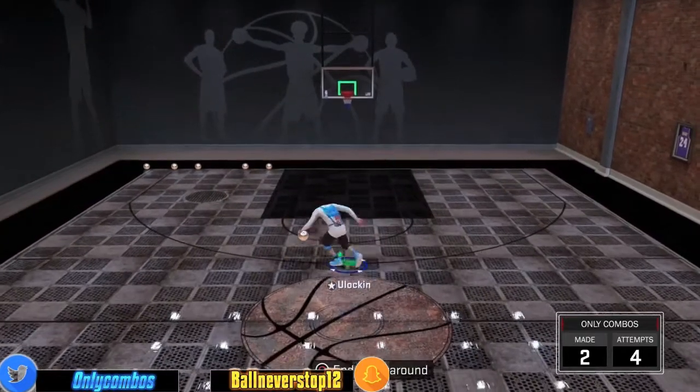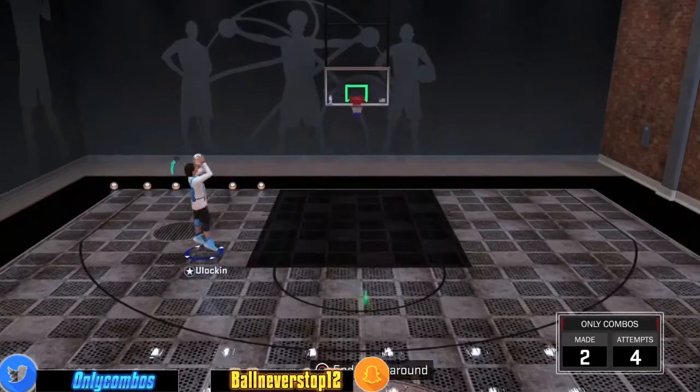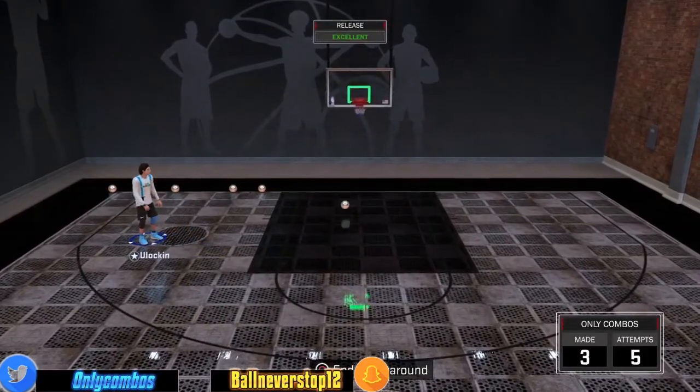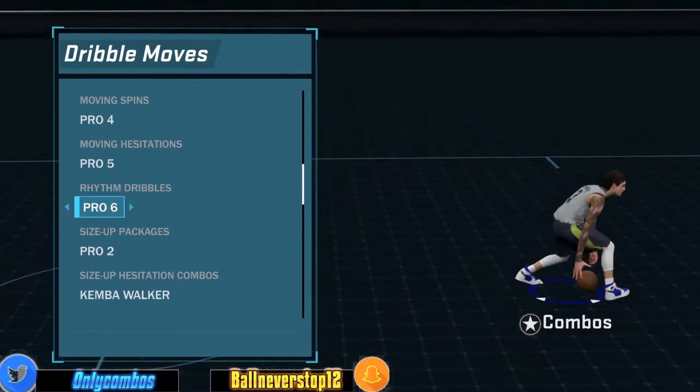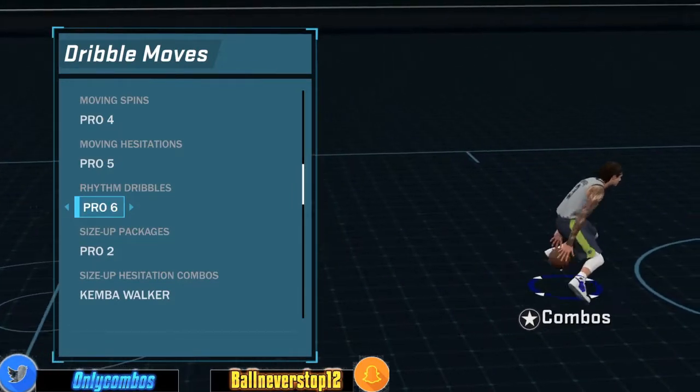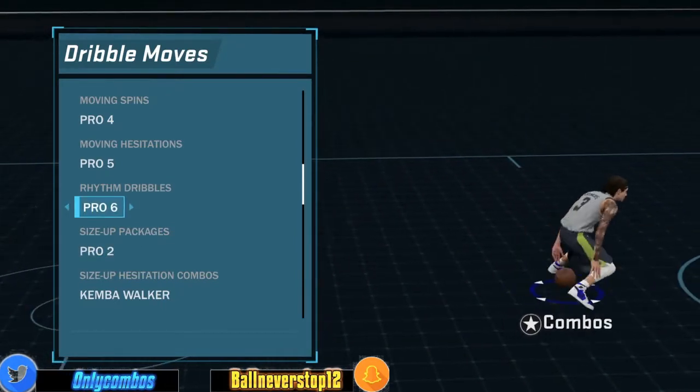You can speed boost out of all these rhythm dribbles. If you guys want me to drop part 2 of rhythm dribbles you can speed boost out of, let's try to drop 50 likes. Y'all about to see the rhythm dribble right here — it is Pro 6. You can speed boost out of Pro 6. But like I said, if you guys want part 2 for top rhythm dribbles you can speed boost out of, let's try to get 50 likes.